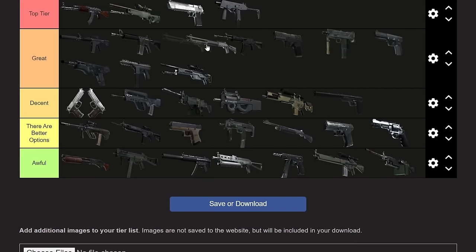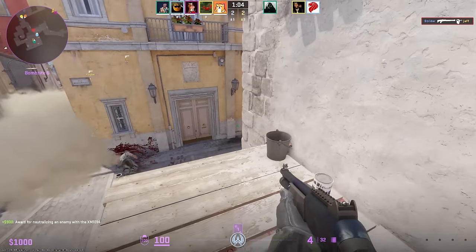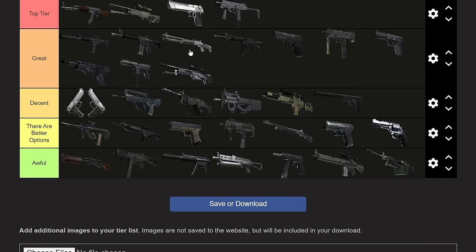Last up, the auto shotgun (XM1014). I'm putting it between the M4s and the Galil. It gives you $900 per kill, so if you kill two people it basically pays for itself. It's a little finicky at first — it has less pellets and does a little less damage than other shotguns — but it has 80% armor penetration, which is more than an M4 or even an AK. Hit them once in the head and they die. Hit them once in the head and twice in the body and it kills them. It reloads one shell at a time but has a nice reload speed, and it's less expensive than a FAMAS. The auto shotgun is becoming a gun people are using more and more.